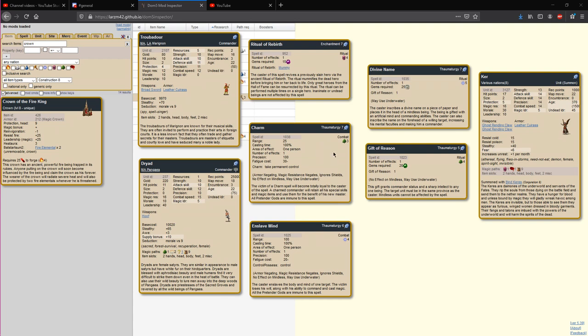Both Charm and Enslave Mind have advantages. With Charm, if you gain control of an enemy commander, it won't lose its sentience — you can immediately use that mage. With Enslave Mind, you'll have to cast either Divine Name or Gift of Reason to turn it back into a commander. However, Enslave Mind has a much higher range, lower fatigue cost, so it's easier to spam. It comes in Astral, so a mage that can cast this can also cast Teleport, meaning they can actually intercept a Thug and spam Enslave Mind on it.